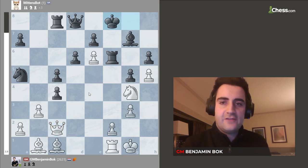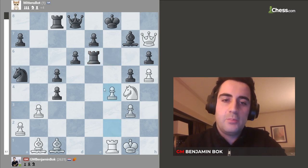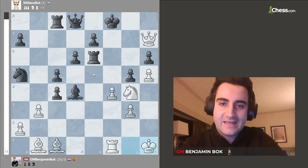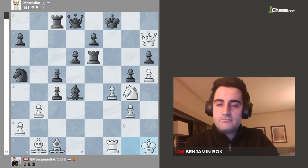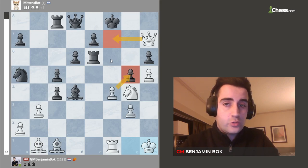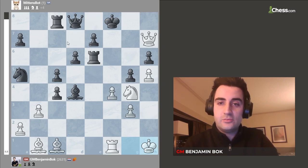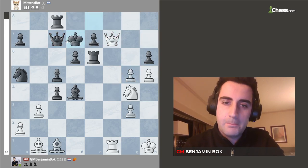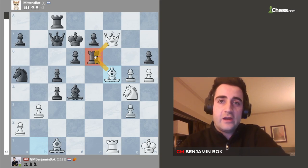King f8, queen h7. Black took on e6, and here f4, blasting open the f-file, making our way through to the black king. Mittens gave a check, king h1 — my king sits pretty safely here in the corner. I just want to take here, open up the f-file, queen f7. I thought maybe black should just run with king e8 or d7, but black played queen c7. Queen g5, king e8, check, king e7, and bishop f5 — the bishop comes back into the game. Black does not have a good way of defending the rook, and not only is black going to lose the rook, he's also going to face a devastating attack.